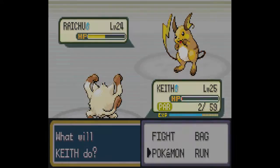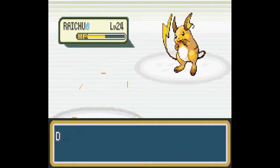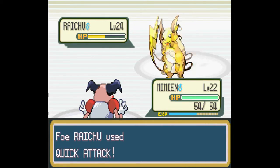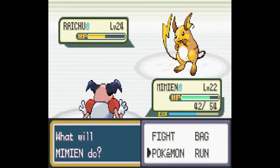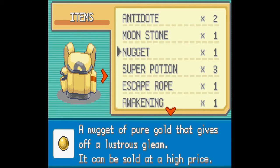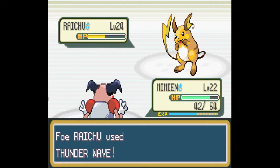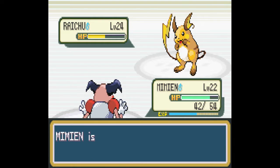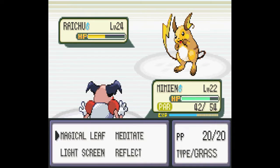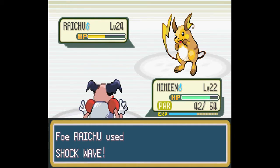Alright, here's what's gonna happen — throw out Mimian, go get him buddy. We're gonna take a turn to just heal up Keith. I wonder, does Quick Attack beat out potions? I would imagine so. Let's just use Magical Leaf and see what happens if Mimian survives this. He does.